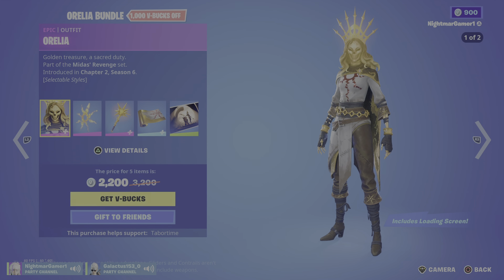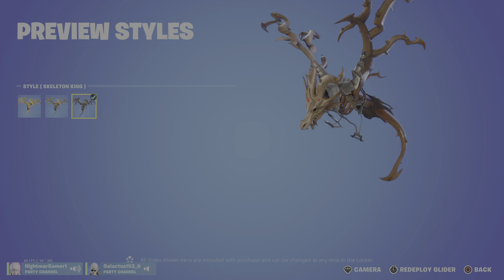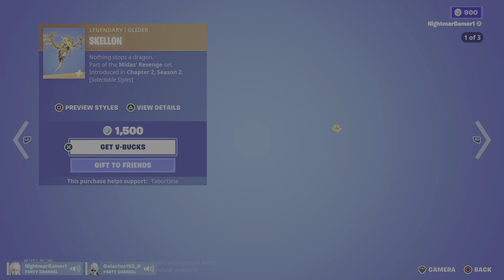Oro is back with all of it — his Skeleton King awesome version. Amazing. With the back bling Radiant Mantle and the same style. Skellon Slider. I like that, with the No Glow and Skeleton King glider itself.